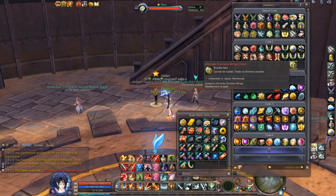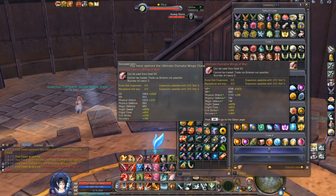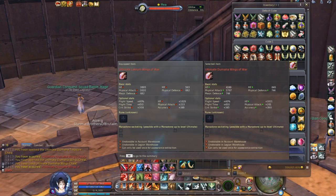However, I need wings — I recently re-rolled on a gladiator so I could use some decent wings. So let's open these wings and see how they look. As you can see I now have the Ultimate Dumaha wings of war. Let's check the stats. On the right side you see the Ultimate Dumaha wings of war, and on the left side you can see the Ultimate Lacrum wings of war, which you can buy for Titan coins. Obviously the Ultimate Dumaha wings are much much better — everything is green on the right side and everything is red on the left side.